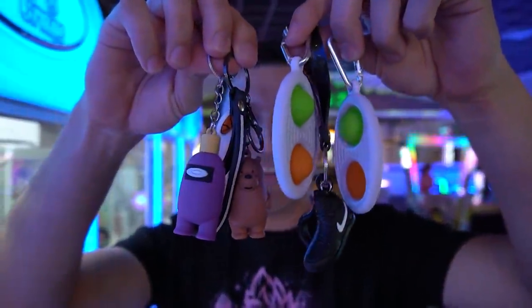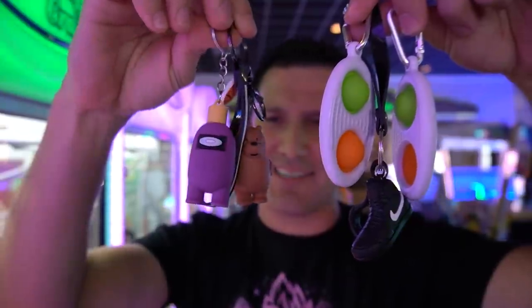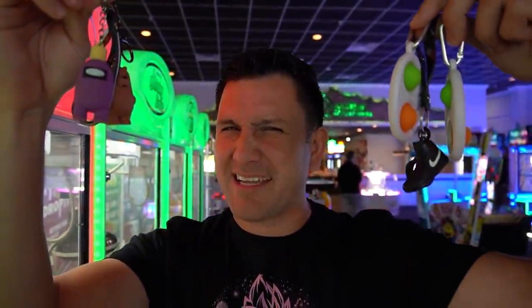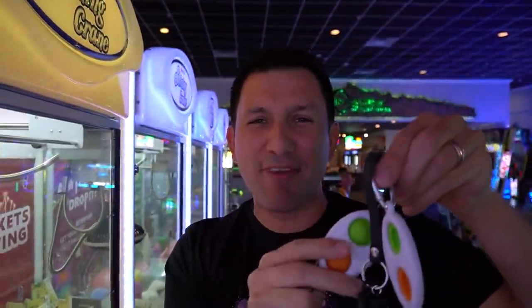So here are all the keychains that we won. We got a Cuphead Among Us little character. We have a We Bare Bears — I think it's grizzly, I don't know. Or brown bear. Grizzly bear is black, I don't know. Then we got two of these pop-it poppers, bubble popper fidget toys.